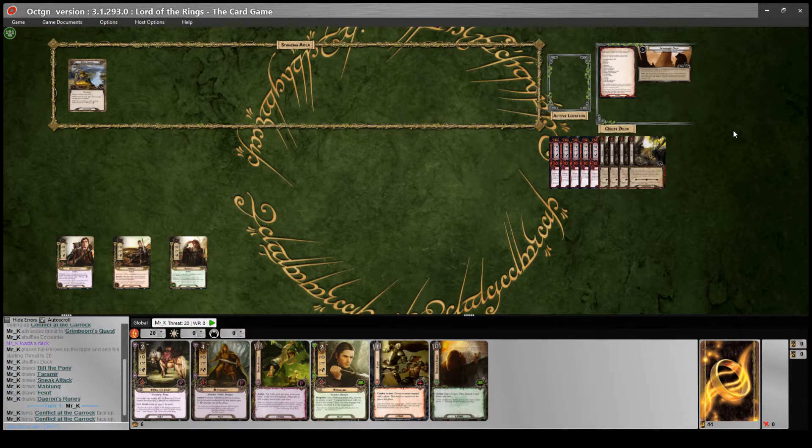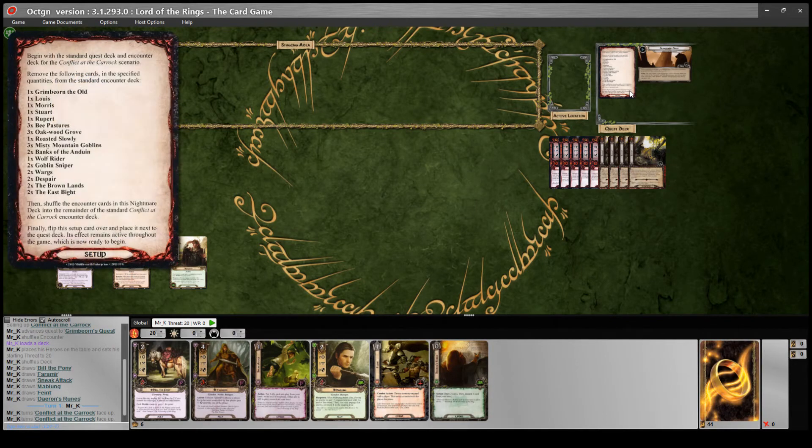This is one of the better quests from that cycle - really fun, cool quest, well designed I think. And for that reason they haven't really changed anything fundamental about the Nightmare version. You still have to fight unique trolls and kill the unique trolls to win the game. They've just made it harder, so as usual they've taken out most of the weaker cards. They've also taken out the unique ally Grimbeorn the Old, who could help you to defeat the trolls in normal mode - you could find him in the encounter deck and recruit him to your side and then use him in the combat phase. But you can't do that anymore.